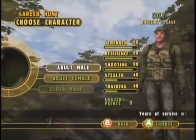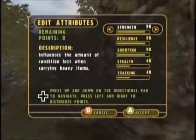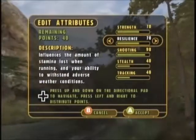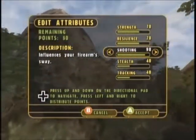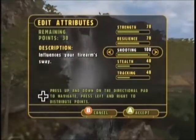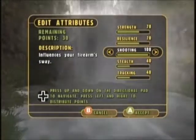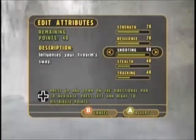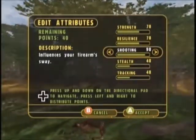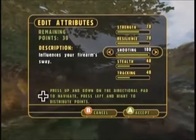Character — we'll go with the adult male. Appearance is okay. Edit attributes: what you want to do from the very beginning, in my opinion, is set strength at 70 — that'd be good enough. Resilience 70, that'd be good enough. You want to put your shooting at 100 from the very beginning. The reason why is having your shooting at 100 prevents your gun from swaying. Whenever you zoom in to get a closer look at your game, your gun won't sway at all. If you put it at 90, it sways just enough to where sometimes you just can't get a good shot.